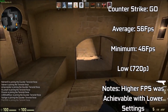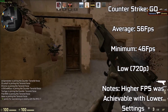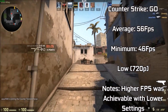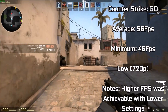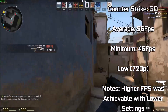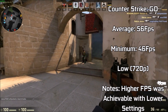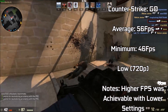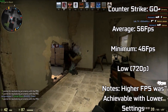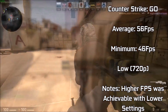Next up was Counter-Strike: GO, which we ran at its defaults of low settings with a resolution of 720p, giving us quite a playable experience. With an average of 56fps, only ever dipping to a minimum of 46fps during the most hectic moments, it was definitely more than playable. Lowering the resolution or running in DirectX 8 mode would boost FPS further, which is very useful in competitive games. For £2.50, the performance in CSGO and other Source engine games was quite nice.